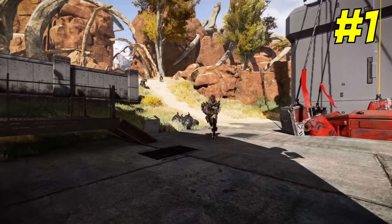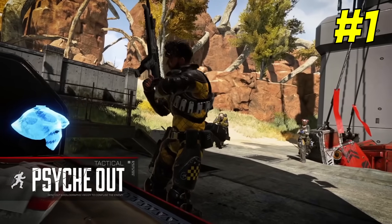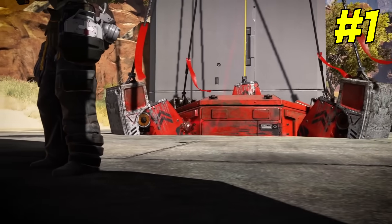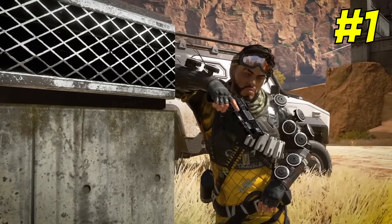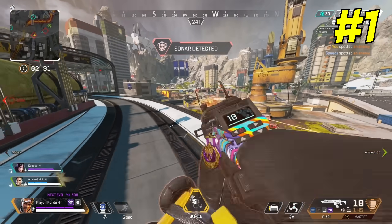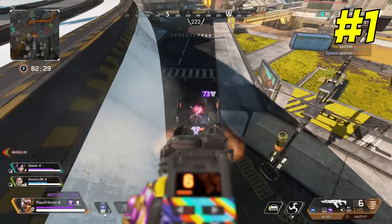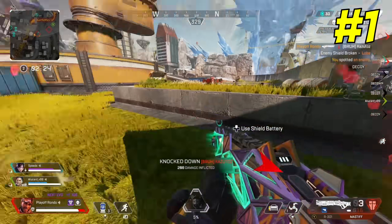Mirage's tactical also wasn't nearly as good. The decoys couldn't be controlled like they can be now. They didn't last nearly as long, and with one shot they would be taken out. So it is safe to say Mirage is much, much better these days than he was in the very early seasons. However, I know a lot of players missed that ultimate, but I think that's nostalgia speaking because his ult is definitely better these days too.